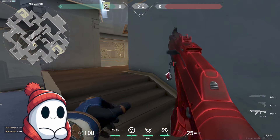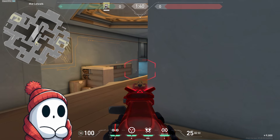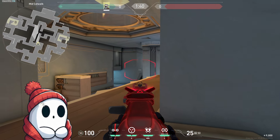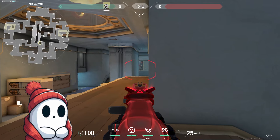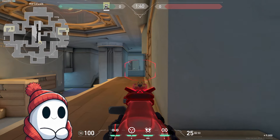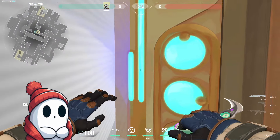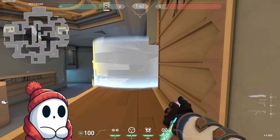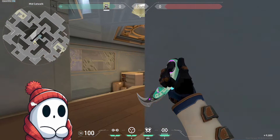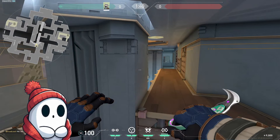Let's start with stairs. Up the stairs there are basically two spots to be careful of: right here, this first angle, and mostly these two. This next section is really important — these three spots are what you're really looking out for. It's really good to throw a smoke here because then you can pressure the door, break the door, and threaten an A split to make them scared. We'll cover something really cool for defense to counter that.